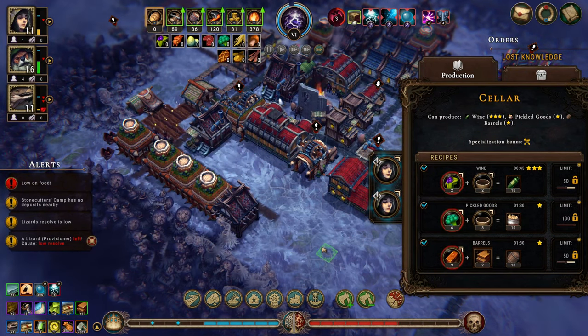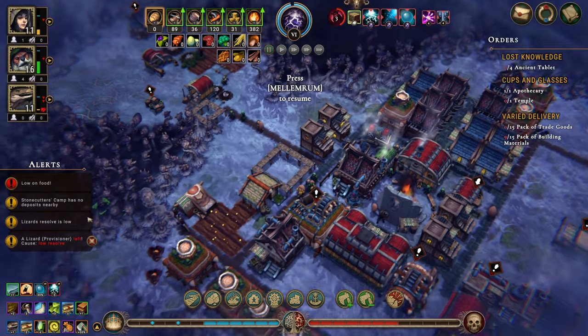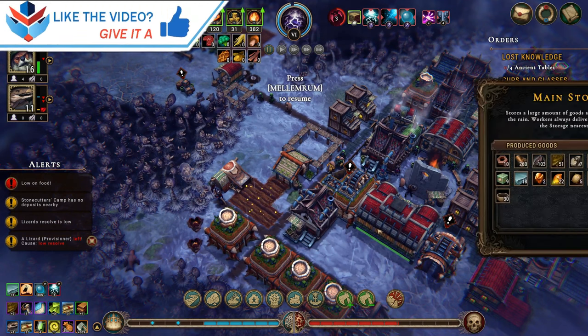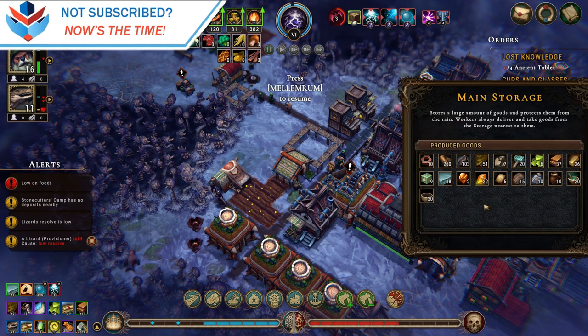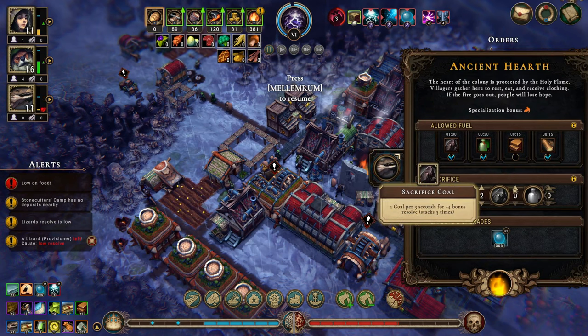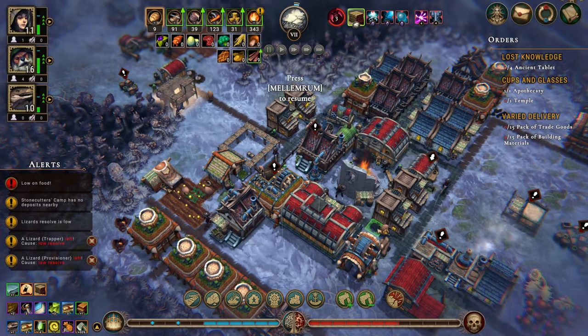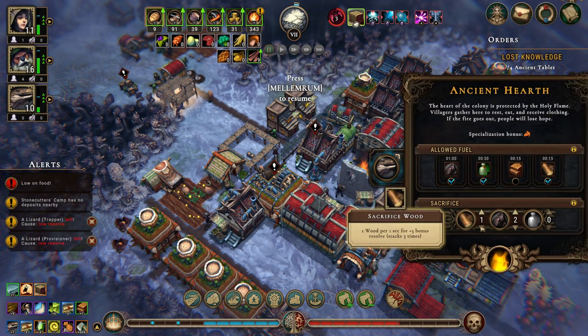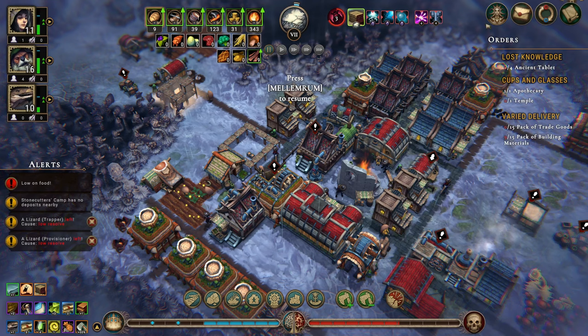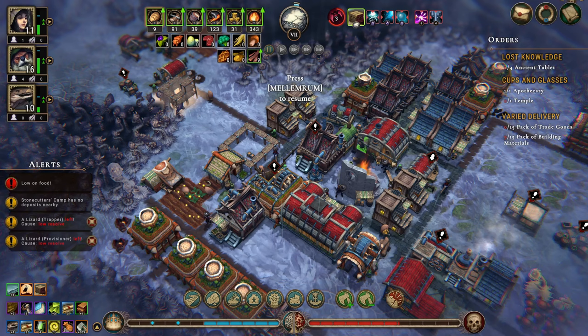We don't have the means to make anything. A lizard provisioner left due to low resolve. We do have quite a lot of fuel, so let's sacrifice a little bit to get them up there so they're not so unhappy. We get plus two and 30 meat every time an ability dies. Let's do the leather since that's the only one that benefits us right now.